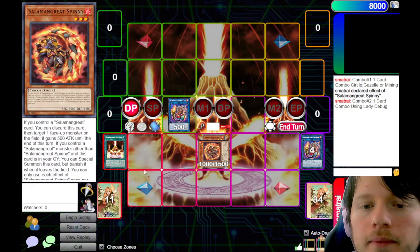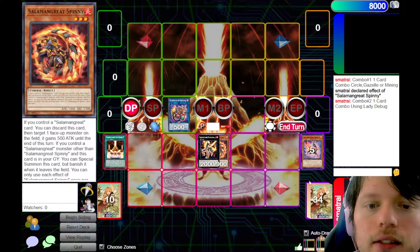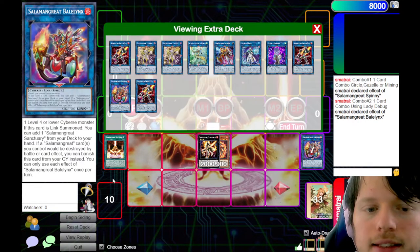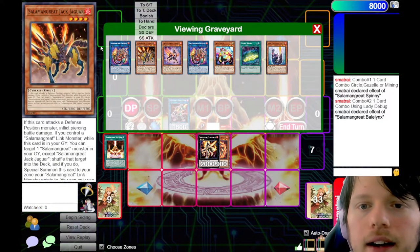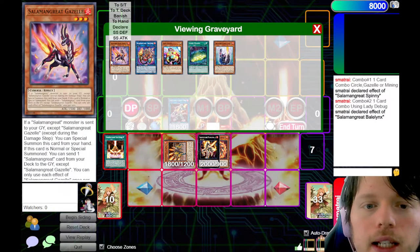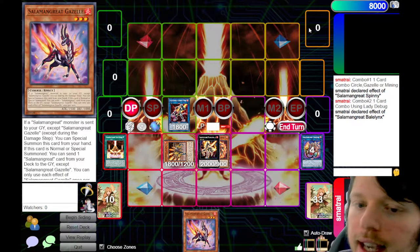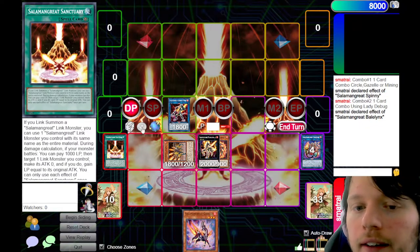Then we overlay Gazelle and Spinny into Mirage Stalio. Detach Gazelle and Special Summon a copy of Jack Jaguar. Then we link off Jack Jaguar and Baelynx to summon a copy of Sunlight Wolf. We can't double Wolf here because we had to use Sanctuary on Baelynx already. We then put a Baelynx back in the extra deck to Special Summon Jack Jaguar, and trigger Wolf to add back Gazelle. Note: Wolf's first effect can only trigger once — when Sunlight Wolf is first summoned.